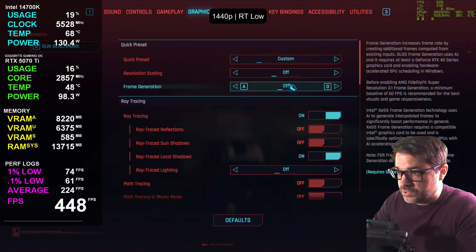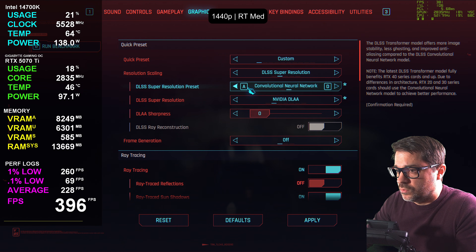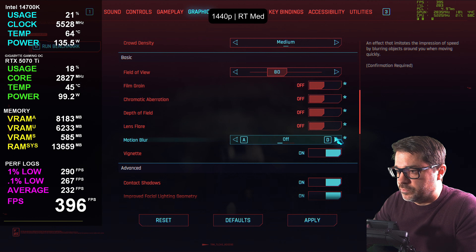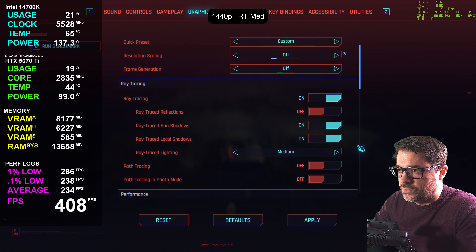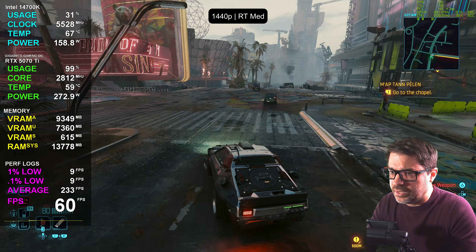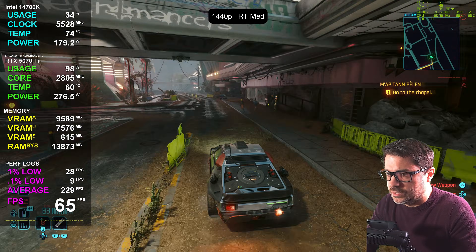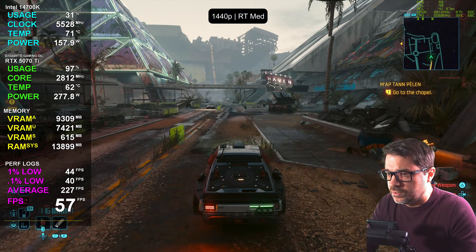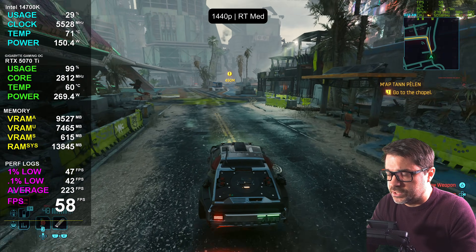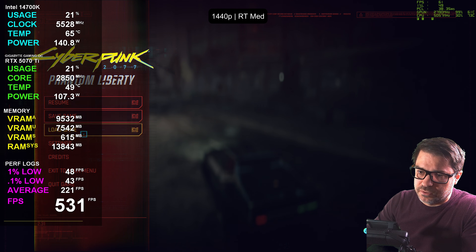Let's jump over to ray tracing medium — not using any upscaling. This introduces sun shadows. We're looking at right around 60 FPS, not quite 60 all of the time. It probably wouldn't be a bad idea to do some quality upscaling if you want that medium ray tracing at 1440p. It's very acceptable to use quality or balanced upscaling at 1440. We're seeing around 59–62 FPS, PCL still low at about 38 milliseconds.